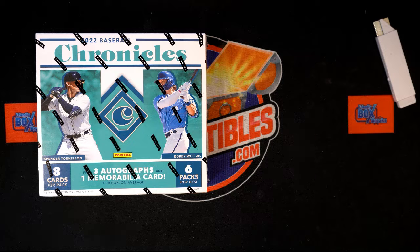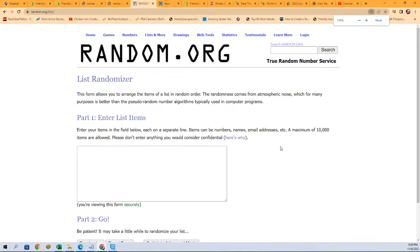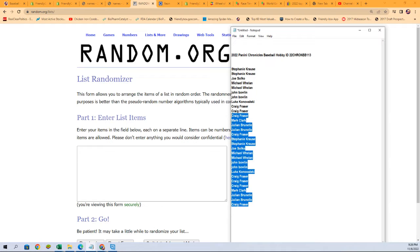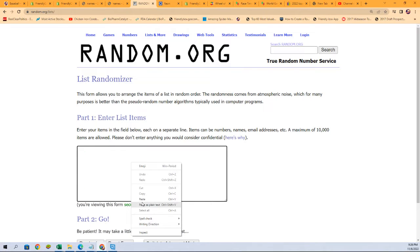Chronicles Baseball. We're going to start off by randomizing the owner list seven times, and we're going to random the teams as well seven times and stack the lists up side by side.